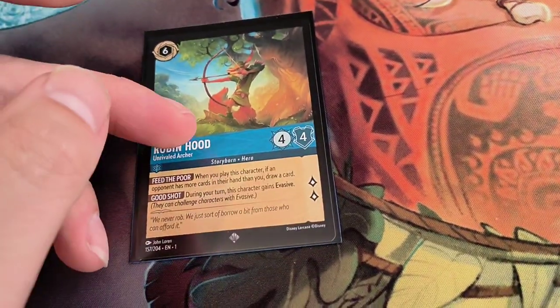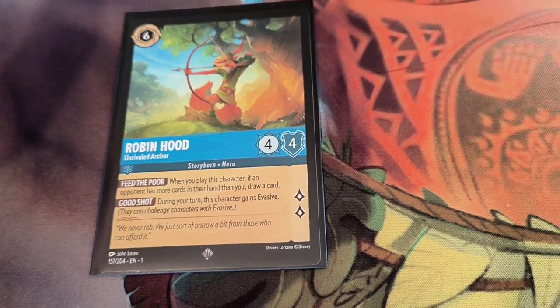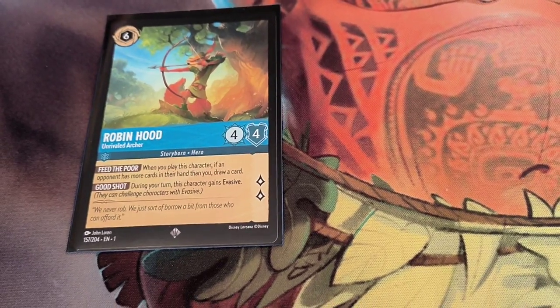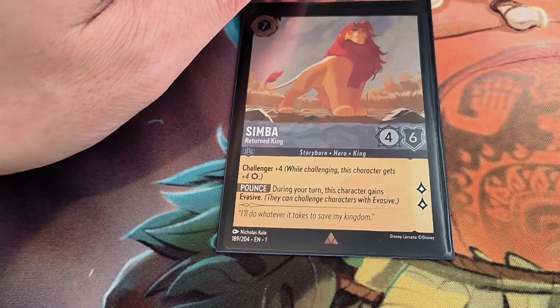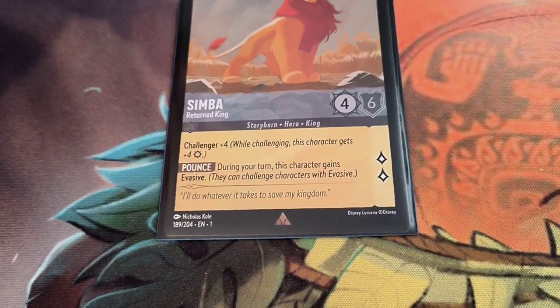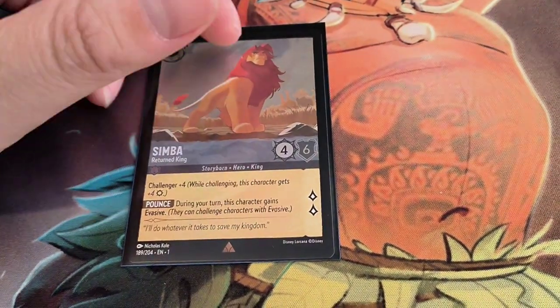We run 1 Robin Hood. I would be running 3 of this guy because he's really underrated. With Sapphire, you do have a tendency to lose your hand after a while, and this is essentially free triple ink just by drawing a card. You can also gain Evasive, which is kind of cool. Last one is Simba, Return of the King — Challenge Plus 4, that is nasty. And he has Pounce, so he deals with Evasive characters, which Sapphire Steel generally has a bit of a problem with.